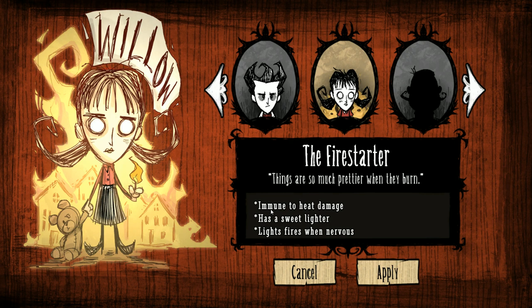I'm definitely getting an Annie vibe from League of Legends there. She's immune to heat damage, has a sweet lighter, and lights fires when nervous. I'm assuming that means when her sanity rating is down, she can automatically light fires. And she has a sweet lighter — interesting.